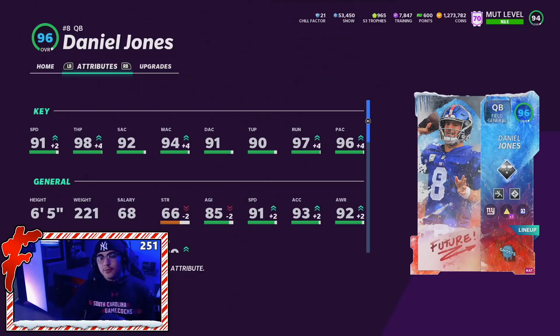Here is Daniel Jones. He's got 91 speed, 98 throw power, 92 short, 94 mid, 91 deep, 90 throw under pressure, 97 throw on the run, and a 96 play action. Today we are rocking with full play fake and full sprinter on Daniel Jones, putting him to a 96 overall.